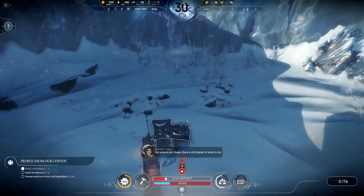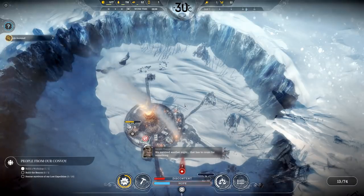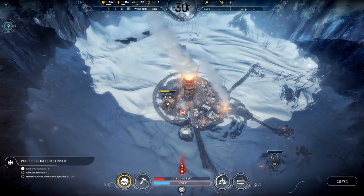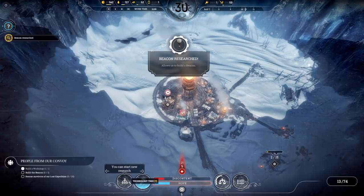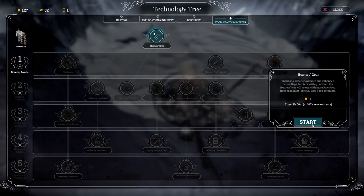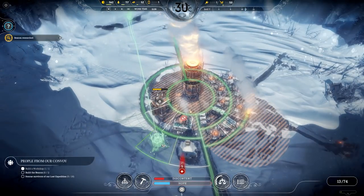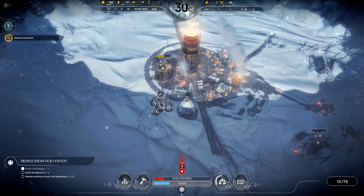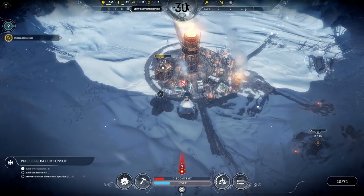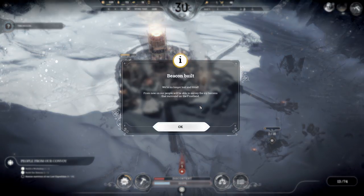Shame to have lost six people. Are there actual corpses in there? It looks like there are. We need a new research — hunters gear: up to 20 raw food per hunt. Yeah, we need more food. And we need to get that beacon up. The beacon is a pretty good size so it'll go over on this side — we need to be able to send people out. The art style is just nice, isn't it? I'm really enjoying this game.